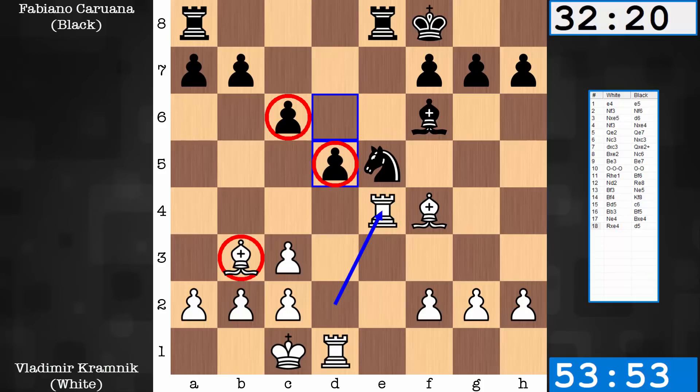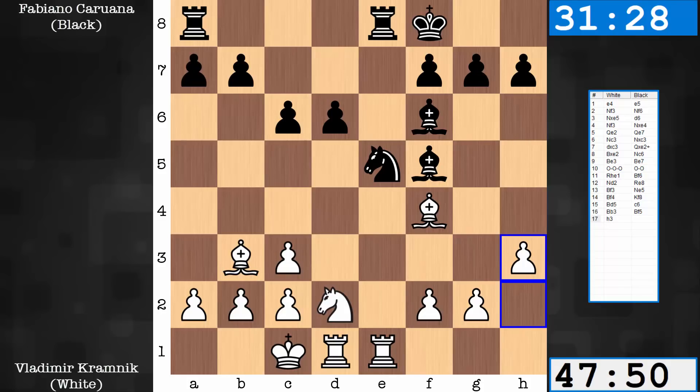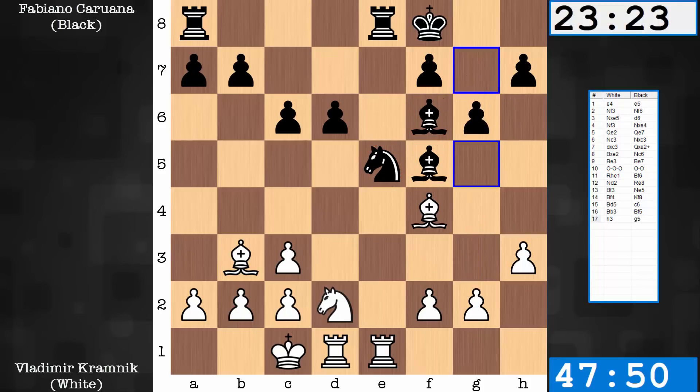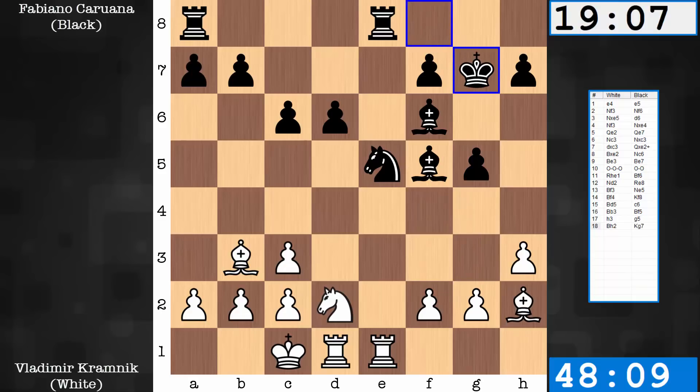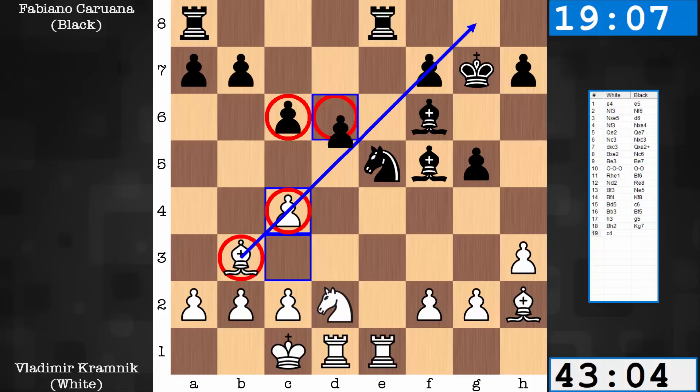If black can acquire the c6-d5 structure, the bishop suffers. Therefore, something else is tried: h3, preparing to expand on the kingside and rattle the black minor piece posts. G5 is not just an aggressive move, but defense against possibilities of g4 and g5. The bishop finds a new home, King g7. C4 starts to make more sense — understanding this idea of black constructing a c6-d5 structure to negate the bishop, c4 interferes with this. It may appear a little weird, kind of putting a blindfold over the bishop, but it prevents black from playing d5.